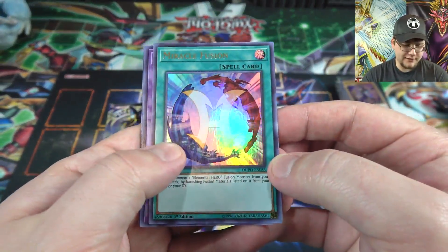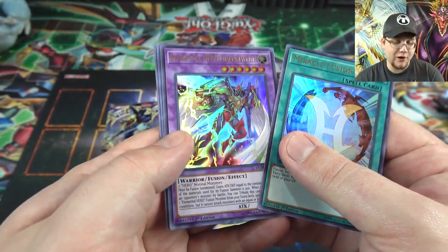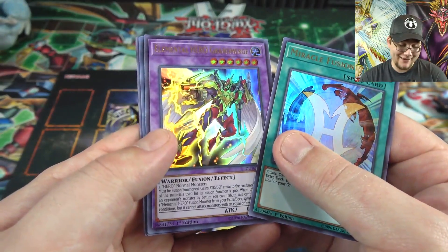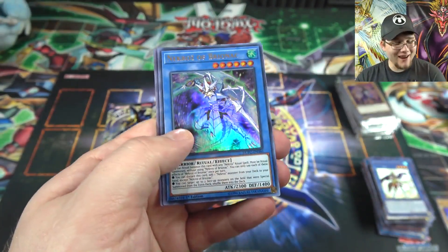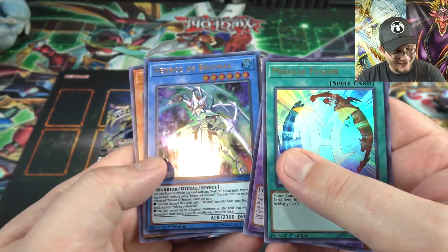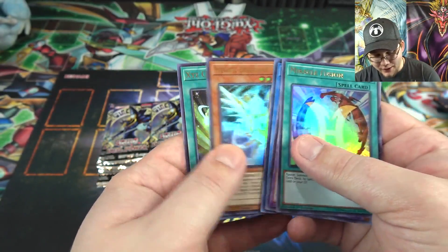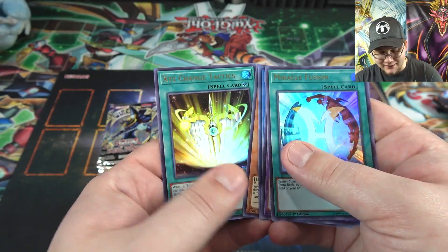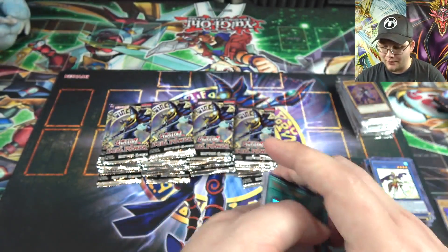Miracle Fusion — hadn't seen that one yet. Elemental HERO Grand Mole — wait, that makes sense, getting those together. Elemental HERO Grand Neos Merge — brand new Elemental HERO card in this set, supposed to be a callback to the originals. Looks amazing! And Necroz of Bronfman — we got Bronfman now, I have two from this set. I say two because I opened a box yesterday and got it; this is the first one from this case.